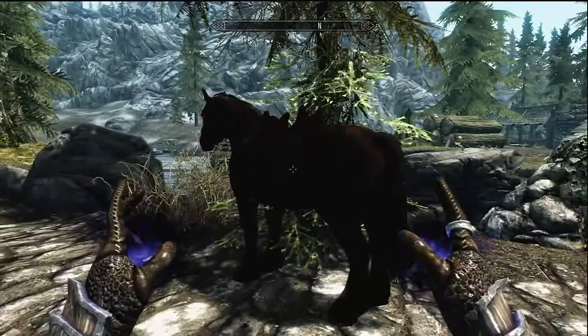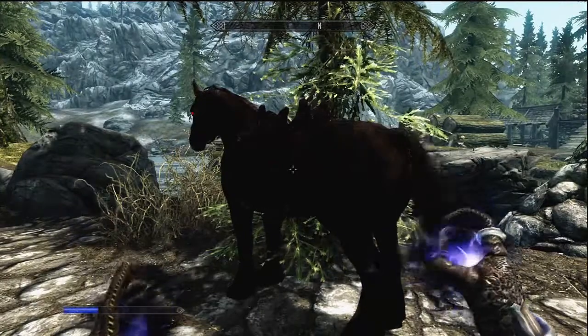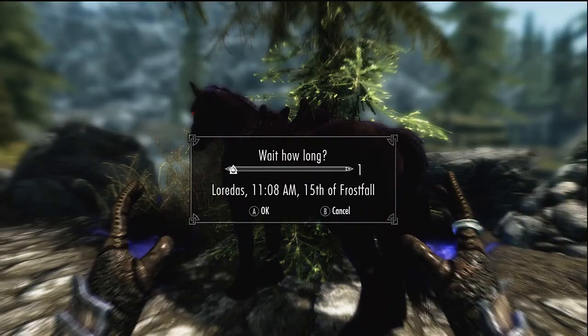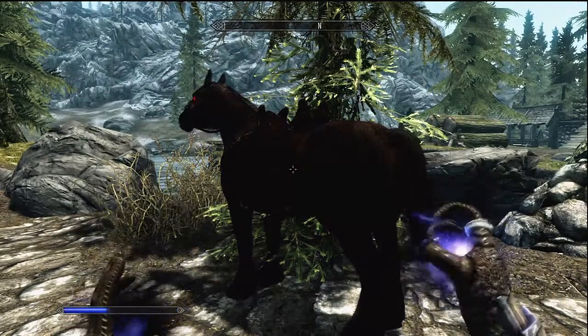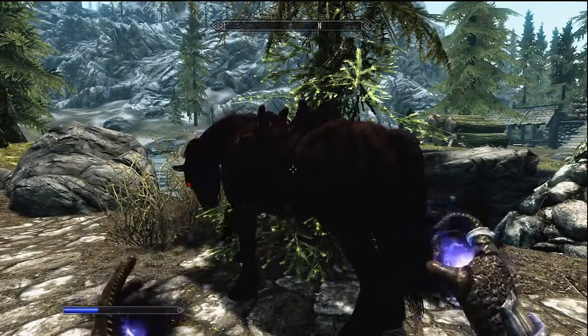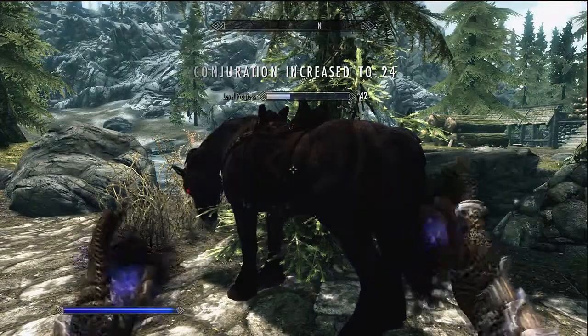All you need to do is get a horse and then just use the spell over and over, and it will level you up really quickly. You can wait one hour to get your magic back, or you can use magic bonus armor, which will probably go faster, but this is the easiest way to do it.